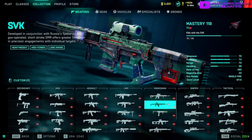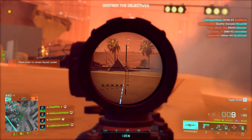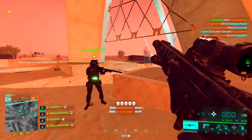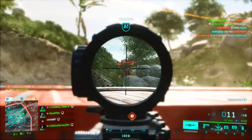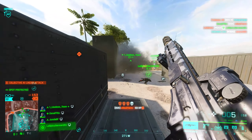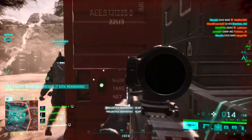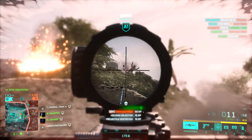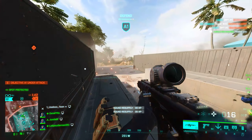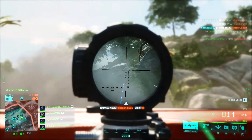Moving over to the marksman rifle category. If you're a low level in this game, I have some great news — you get one of the best weapons in all of 2042 at level 14. That's right, the SVK marksman rifle. It is a high power long range DMR, although you can use it at short range as well. It packs a heavy punch — if I'm not mistaken, it two-taps enemies out to 100 meters and does incredible headshot damage. You can use it as a sniper, a medium range marksman, or even effectively in close range situations by slapping on a short barrel and red dot. It has access to grenade launchers and you can even kill vehicles with the SVK. It is without a doubt one of the best weapons in the game.